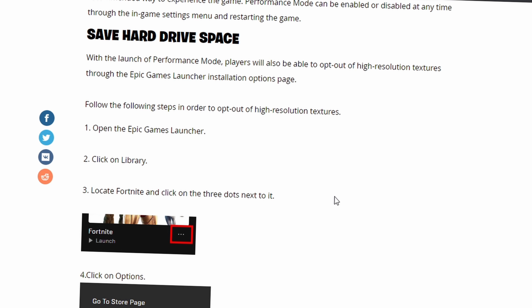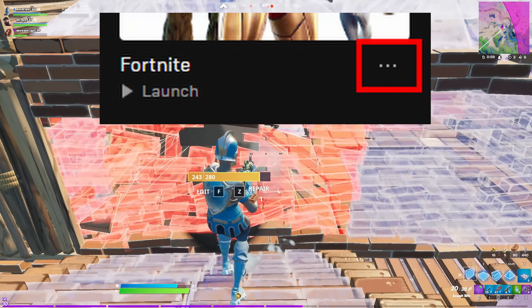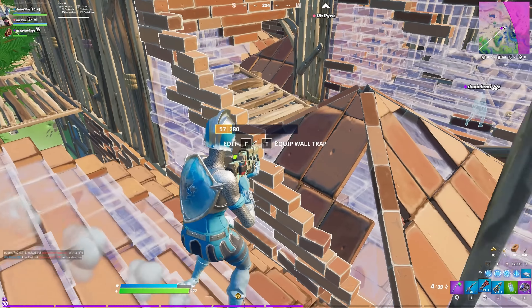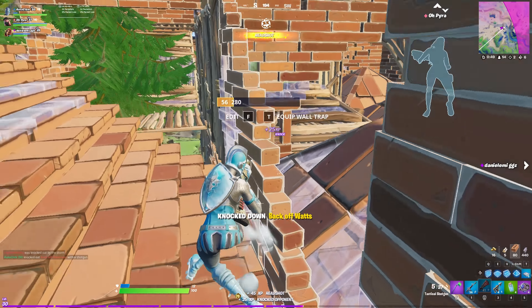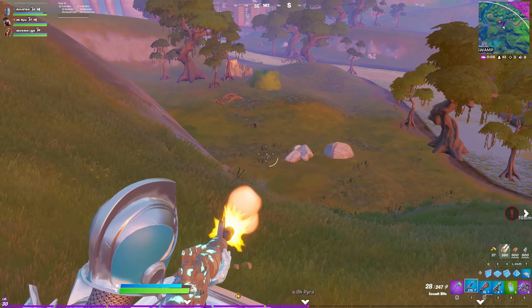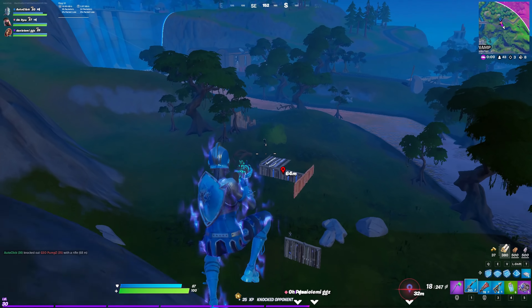First, you can save hard drive space and here's how you do it. Simply open the Epic Games launcher, click on Library. Then on Fortnite there are gonna be three dots at the bottom right — click that, click Options, and you're gonna see this right here. If you want more storage on your PC, uncheck the box that says High Resolution Textures. That's gonna uninstall the high resolution textures from your Fortnite and give you way more storage — that's 14 gigabytes you can free up just by doing that.